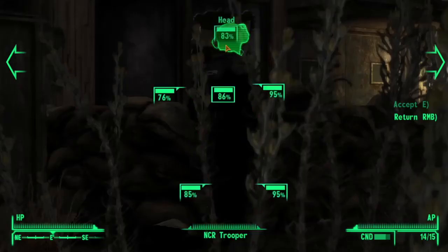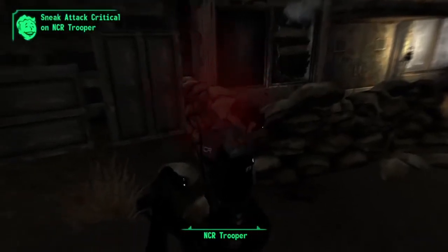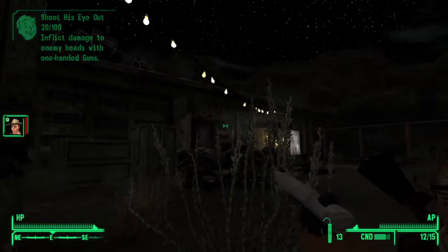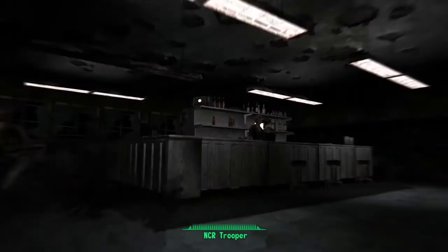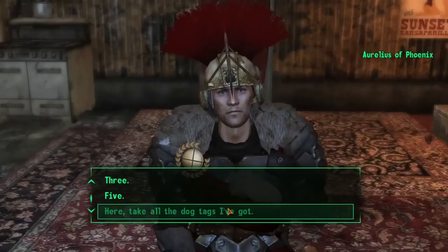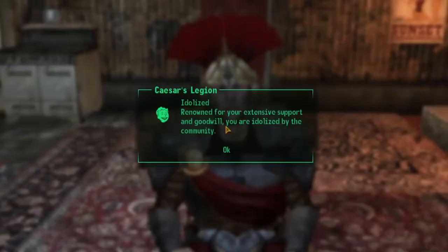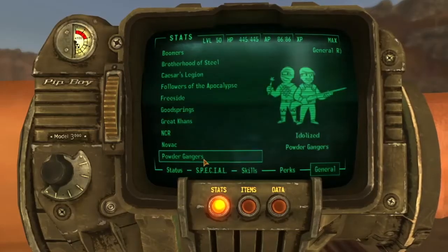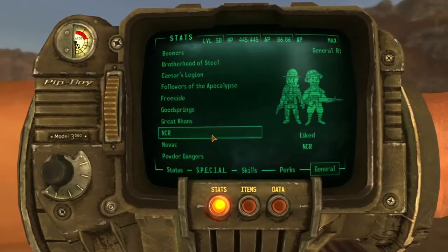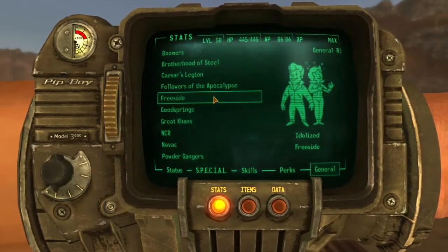My rampage against the NCR continued to make big waves in their population pool. After the Strip attack and the monorail attack, I returned to Cassidy's home turf to kill one soldier for every whiskey she drank in her life. Then I took her with me to show the almost Legate what I did. I'd become idolized by the Legion, taking my idol count up to the Boomers, Brotherhood of Steel, Caesar's Legion, Freeside, Great Khans, Novak, and Powder Gangers.